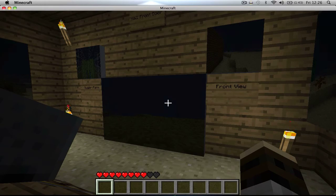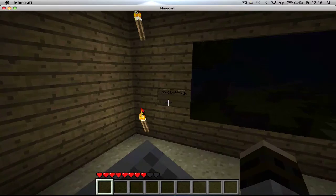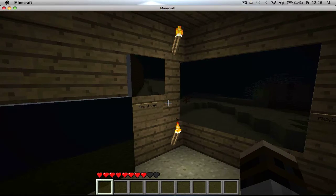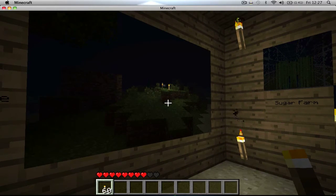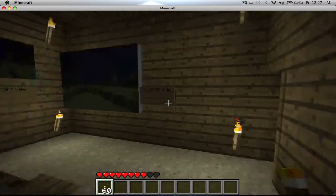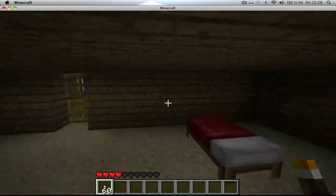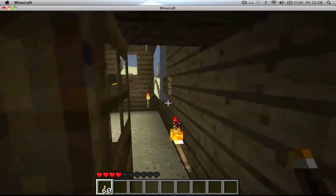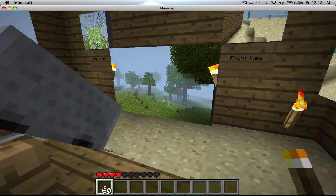Everything works, everything's programmable. The best way to do it is in my monitoring chair here. You can see now the lights are showing up on the screen from the left hand side view that I put out just a minute ago. It's really, really cool. The screens are really good. You can get a good view on your enemies who are around you — you can see pigs and chickens out there.